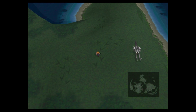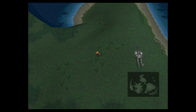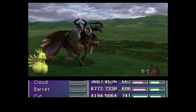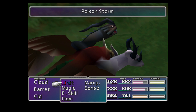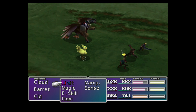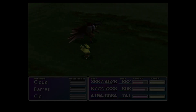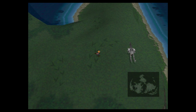Cid has his Limit Break now. The great Chocobos are gonna be in the Mideel area, and you have to find the one with the spiral enemy. Should we test that out — see what it gives?